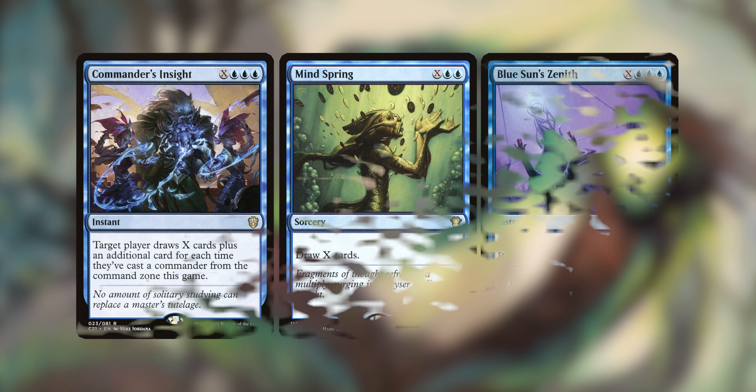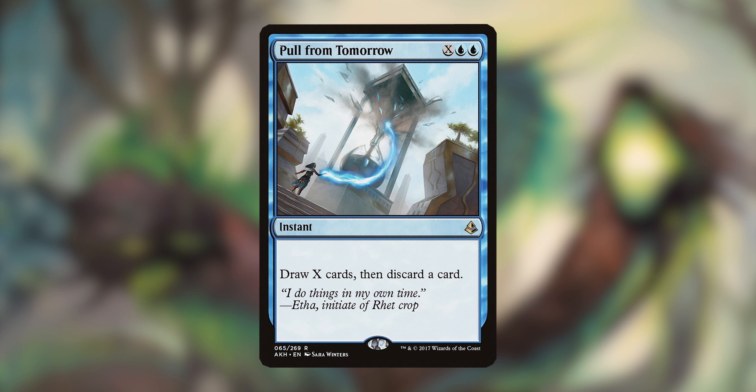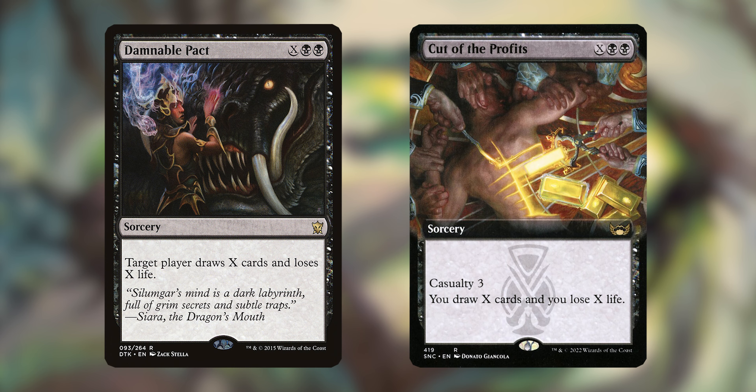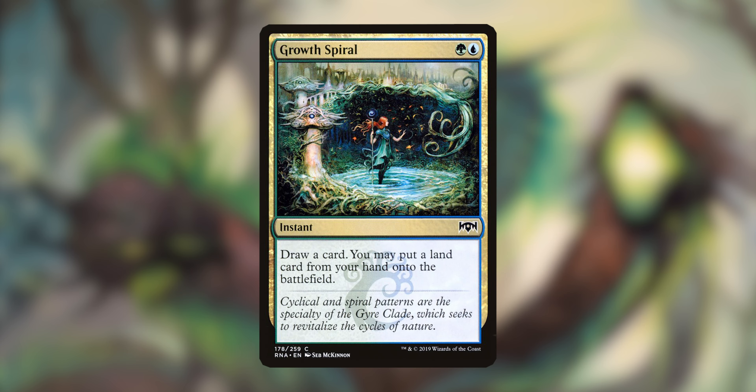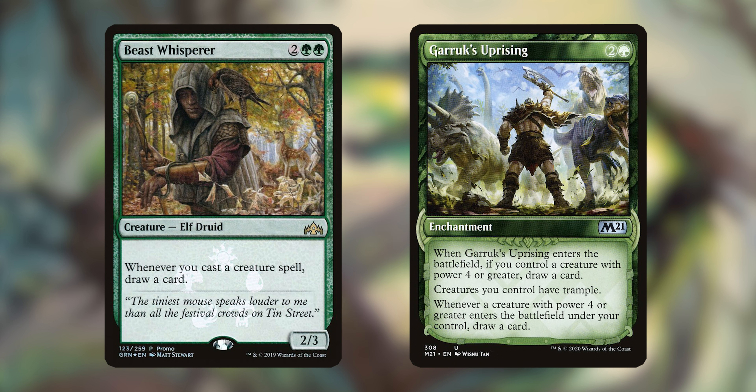Where would this X deck be without some X card draw? Commander's Insight, Mind Spring, and Blue Sun's Zenith all draw X cards. Commander's Insight also draws an additional card for each time you've cast a commander from the command zone, and Blue Sun's Zenith shuffles back into its owner's library. Pull from Tomorrow draws X cards and then you discard a card. Damnation Pack and Cut of the Prophets both have target player draw X cards and lose X life — Cut of the Prophets also has Casualty 3, so you can do it again. Growth Spiral draws a card and lets you put a land from hand onto the battlefield. Harmonize draws three cards. Beast Whisperer and Garruk's Uprising both draw a card whenever you cast a creature spell or a creature with power 4 or greater enters, and Garruk's Uprising also gives your Hydras trample.